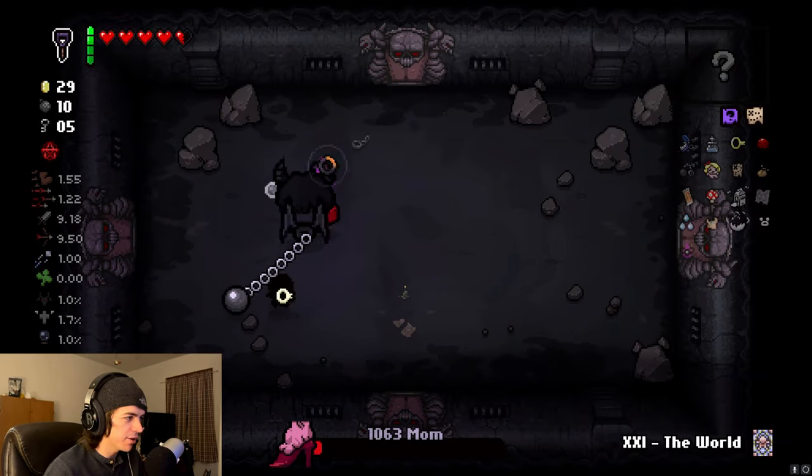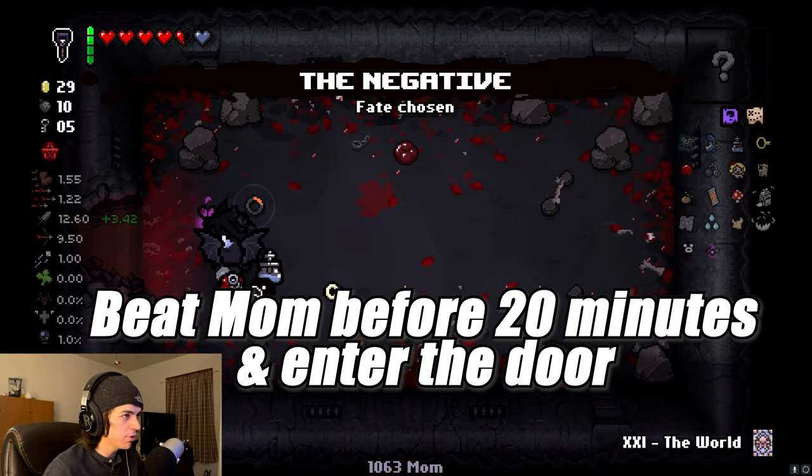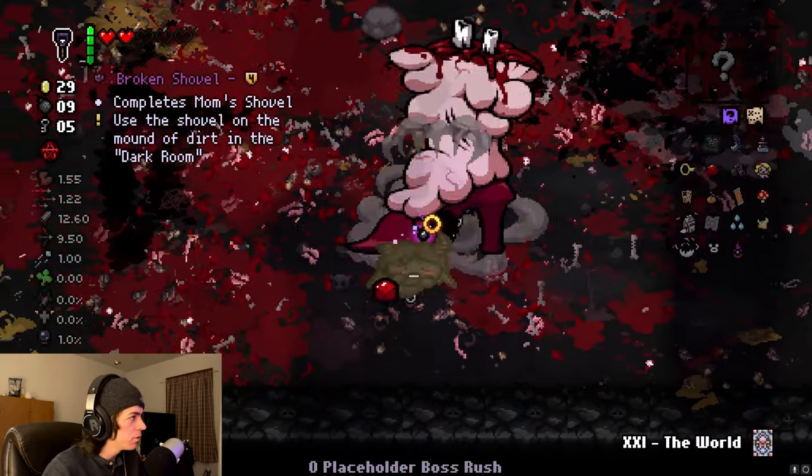Your next goal is to beat boss rush, which means beating mom before 20 minutes are up and entering the red boss rush room door. Once boss rush is completed, you will get the shovel head which will complete the shovel and the stomping will stop for good.